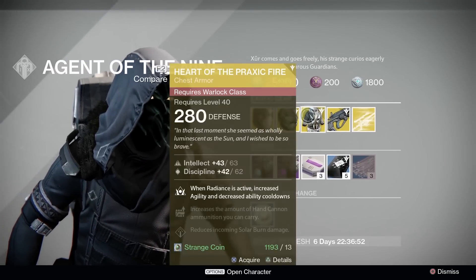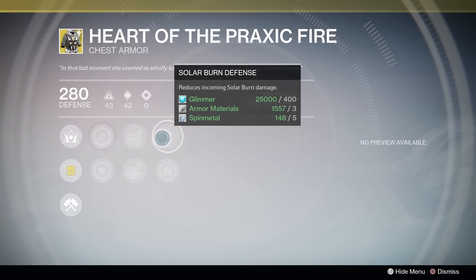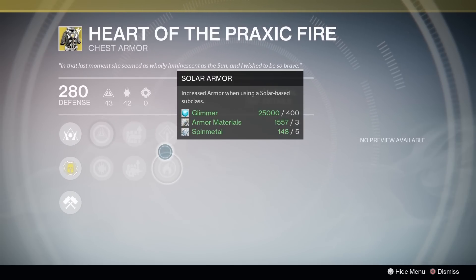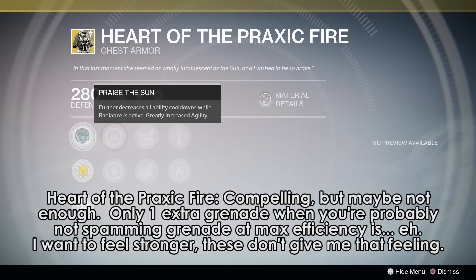Warlocks, Heart of the Praxic Fire is for you. Side bonuses of Hand Cannon Ammo or Fusion Rifle Ammo — that's okay — and you have your Solar Burn and Solar Armor options. The main bonus nets you further decreased cooldowns while in Radiance and you gain more agility. Unfortunately, the main bonus on this piece of gear only really gets you one extra grenade toss, which I feel is like the main reason Radiance is so good. However, the boost in melee is there too, I suppose. These just don't feel like a significant improvement to me. The Sunsinger exotic slot is pretty open as an option since nothing really feels very strong, and I suppose these are an overall net gain on your Radiance ability. I'm just not super thrilled about them.